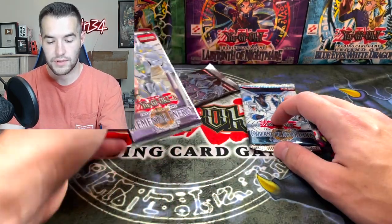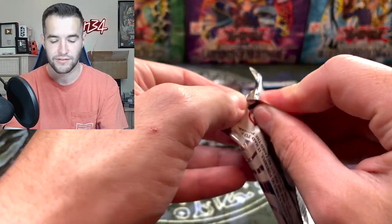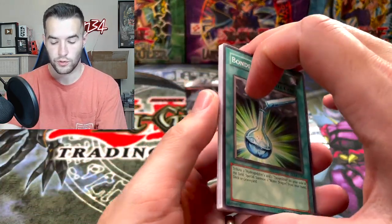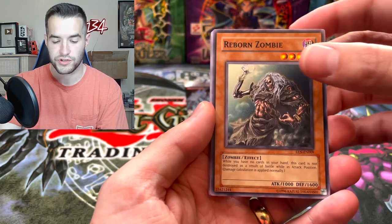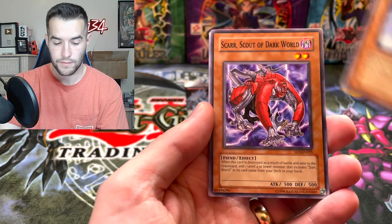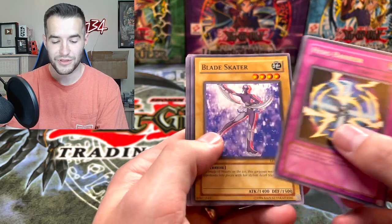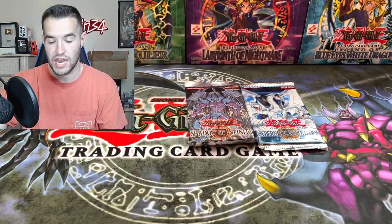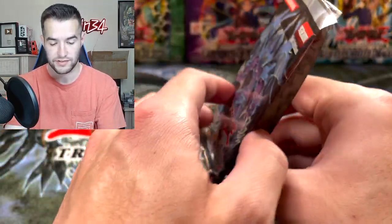Three more packs in this tin, then three more tins after this. Elemental Energy. So far, no foils — we only have two total on the video. Bonding H2O, Reborn Zombie, Oxygenon, Scar, Scout of Dark World. What is up with the Trap Rares? Come on! Familiar Possessed Assa and Featherwind — a lot of Trap Rares.